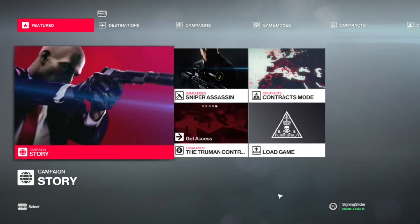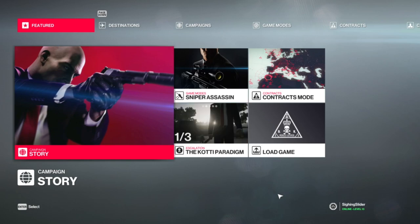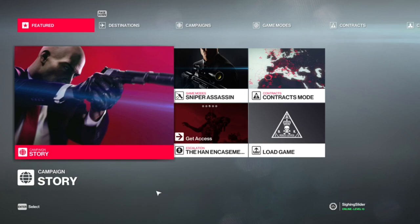Hello and welcome to Hitman 2016, developed by IO Interactive, available on Steam. It's a stealth action game with sandbox elements where you play as Agent 47, assassinating a bunch of targets within the map.